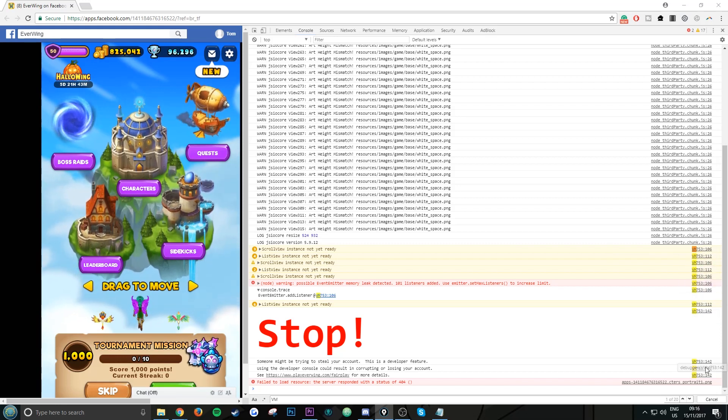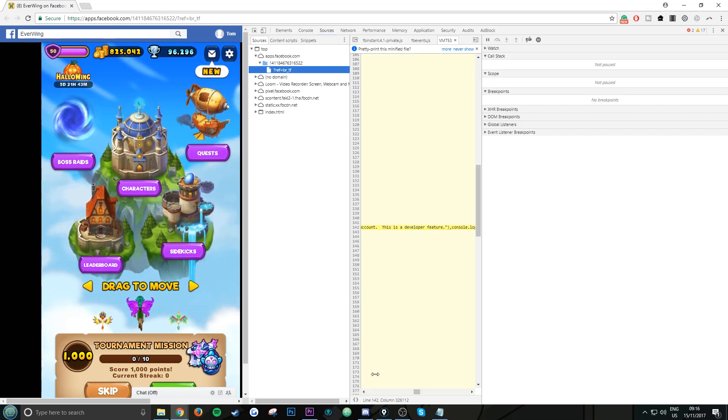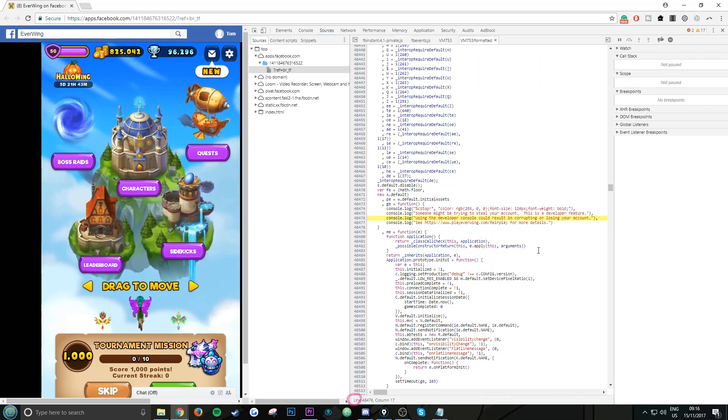Now all you want to do is wait for this to load. Once it's loaded, at the bottom you'll see two brackets — this is called Pretty Print. Click Pretty Print once to load it. You know Pretty Print is loaded because the button goes away.